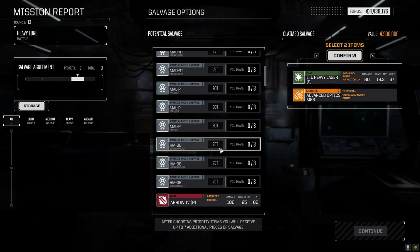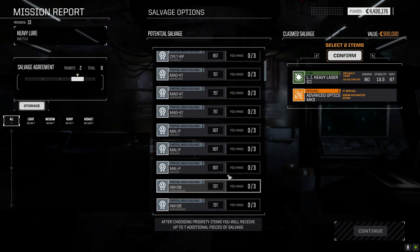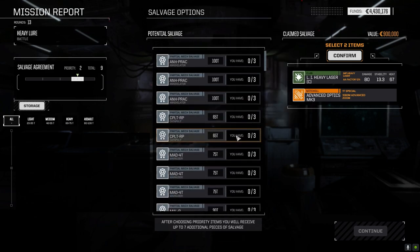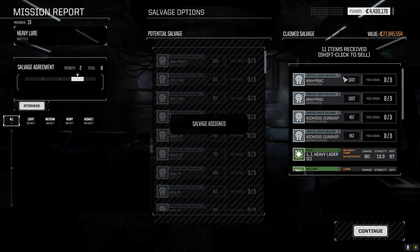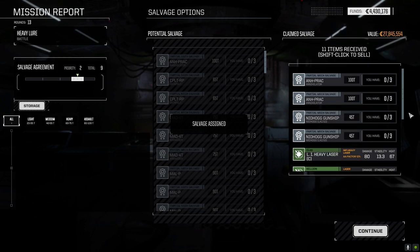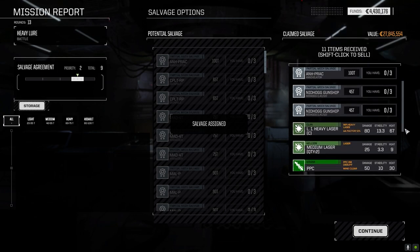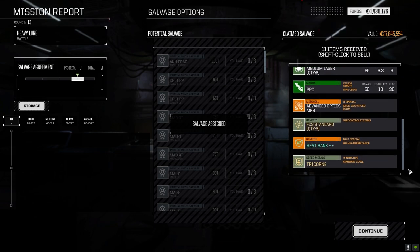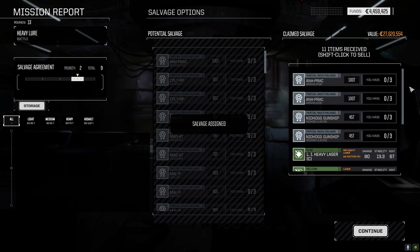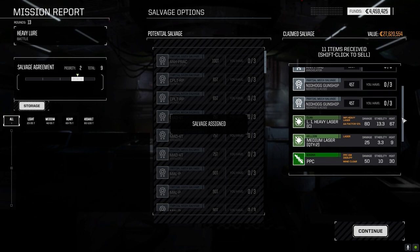Let's see what we get — we got two Annihilator parts. Of course we lost the Nidhogg as well. Oh, I guess we didn't lose the Avatar unless we didn't get any parts back.